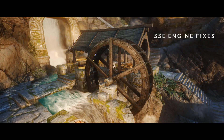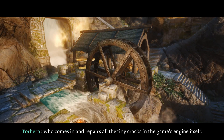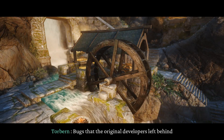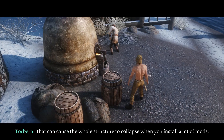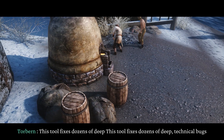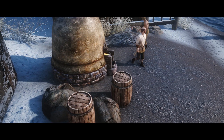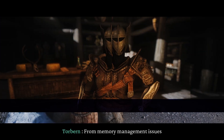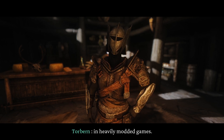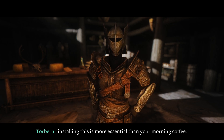SSE Engine Fixes. This tool is like a master architect who comes in and repairs all the tiny cracks in the game's engine itself — bugs that the original developers left behind that can cause the whole structure to collapse when you install a lot of mods. It fixes dozens of deep technical bugs that normal mods can't touch, from memory management issues to graphics bugs and save file corruption in heavily modded games. For a stable game, installing this is more essential than your morning coffee.